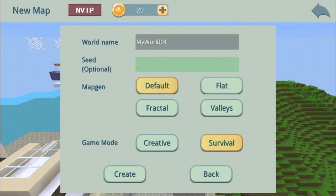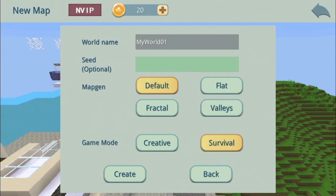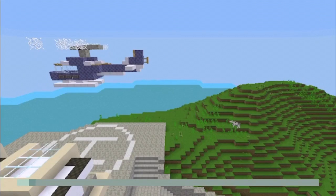Let's go new and see what happens. So what do we got here? We've got the world name, we've got seed optional, and map generation: default, flat, fractal, or valleys. Your creative mode — okay, you need VIP to be in creative mode. No thank you. Let's just create a brand new world and go play.